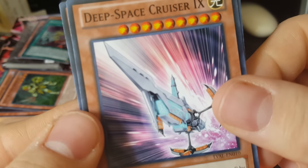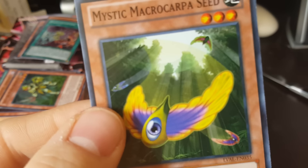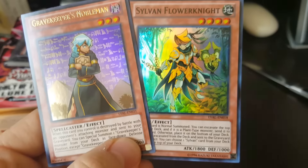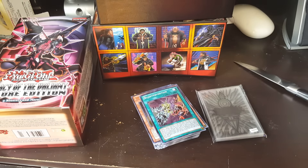Got four Deep Space Cruiser 9s, Black Brachios, and Mystic Macrocarpa Seed. Alright guys, well, we got a bunch of cards and we got two foils — Gravekeeper's Nobleman and Sylvan Flower Knight — for 15 bucks. It's not too shabby. And we got the sleeves, the promos, and the box. So I hope you guys enjoyed the video. Once again, sorry for the rush at the end. Thanks for watching. I hope you have a great day. Happy tingles. Bye.